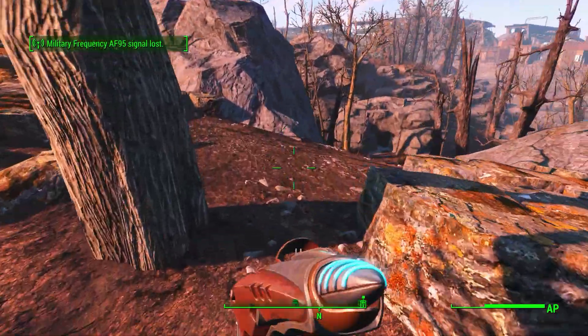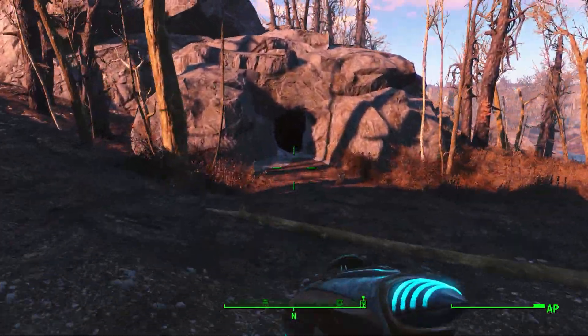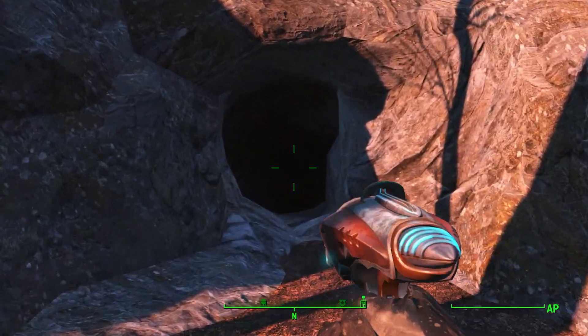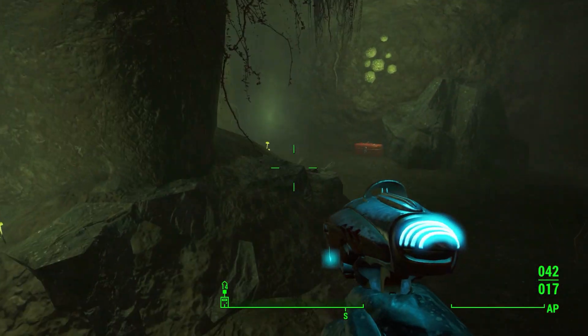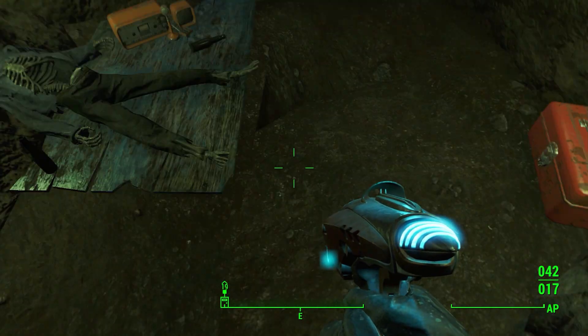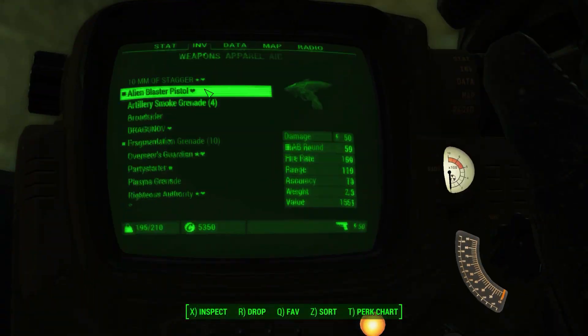What you need to do is go here — there is going to be a small cave nearby. You go on the right, you go down here and you see this cave? Inside that cave there is going to be an alien and an Alien Blaster. You have to kill the alien first before you can get the Alien Blaster. You go here, the alien is going to be right here, you kill him, and you take the Alien Blaster weapon.